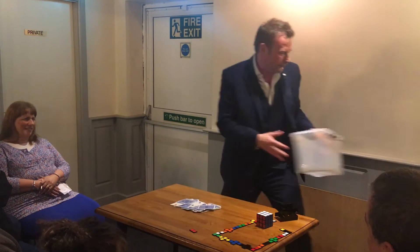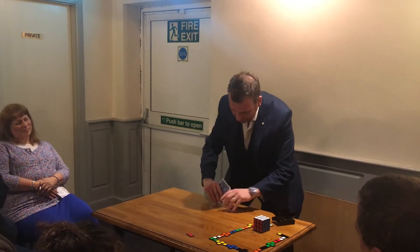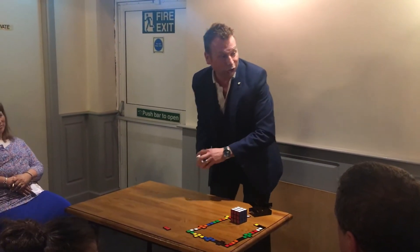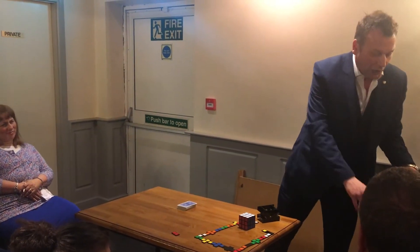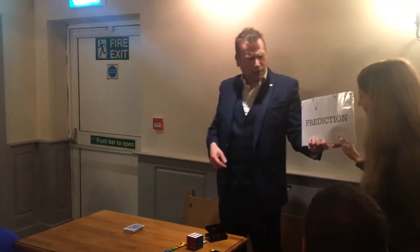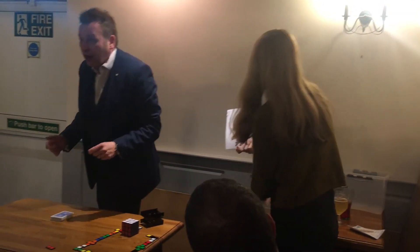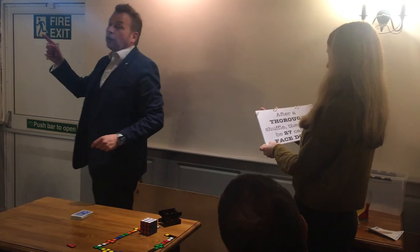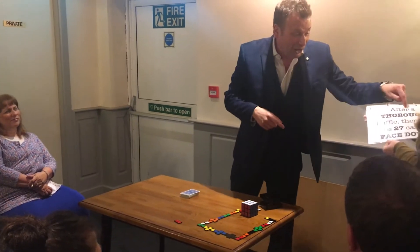It's a castle. Now, if I was where these cards are — Sam! You're sitting there with a prediction. Thank you. Would you mind helping me out with this? Okay. Is it all right if you help me? I know hubby's in the competition. Are you all right helping the enemy? Don't worry about the timekeeper. All right, stand up. Hold that so everyone can read it. Turn over the face of the first page. Show everybody — what does it say? After a thorough shuffle, there will be 27 cards face down.